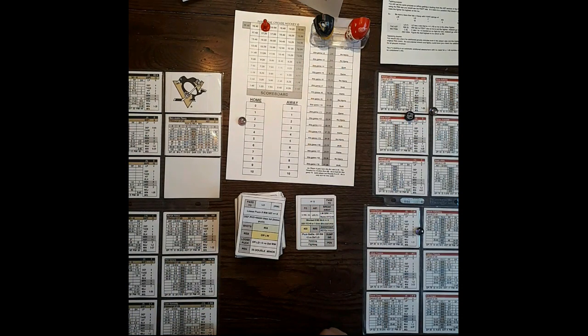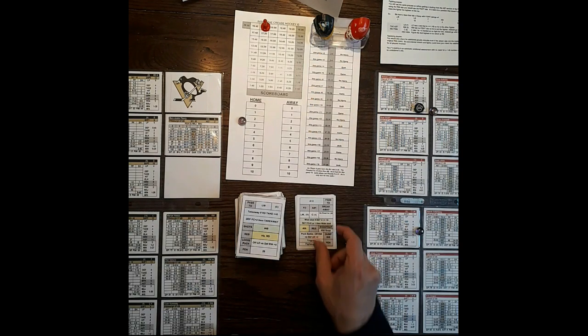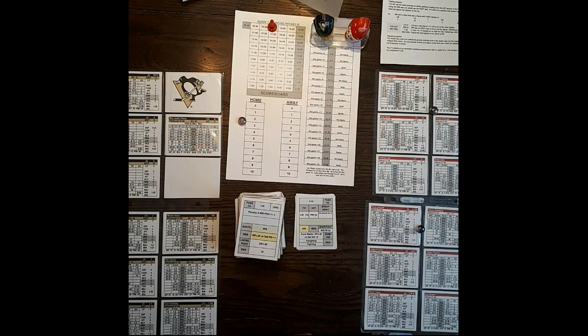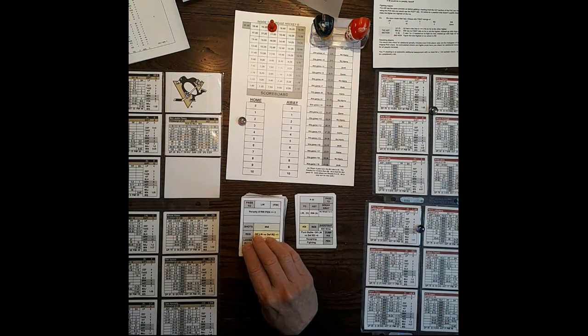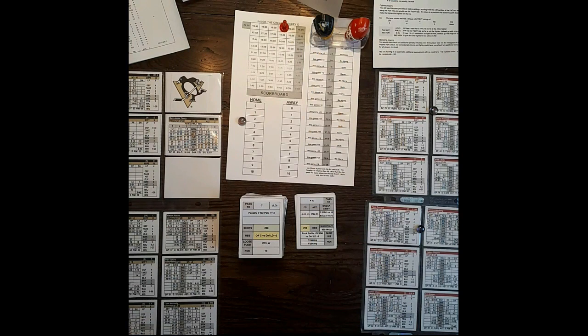Pass to Lidstrom — that was a giveaway. Pittsburgh gets the puck back, Pascal Dupuis. Pass to left wing — penalty on right wing, penalty is 3. I've got to stop and check the penalty rating. Holmstrom is a 3, so it's a delayed penalty to him. Pass to Dupuis, and he passes it — so it's going to be a whistle. We flip for the penalty and Holmstrom gets a 2-minute minor for tripping. Pittsburgh will go on a power play.